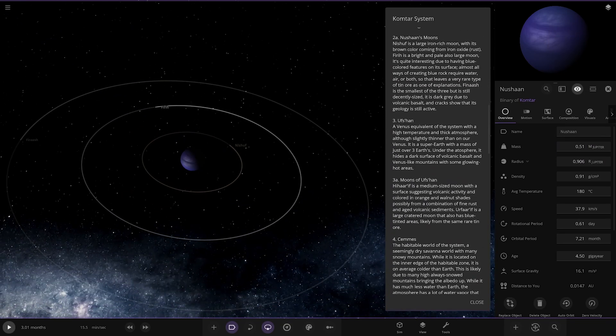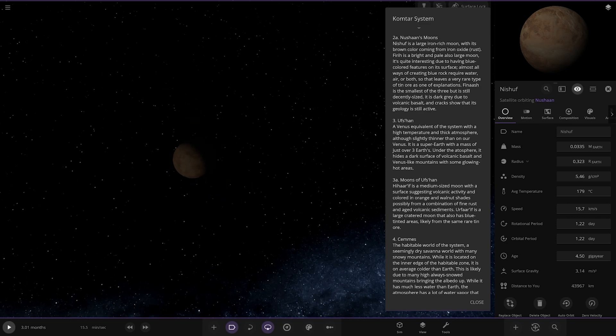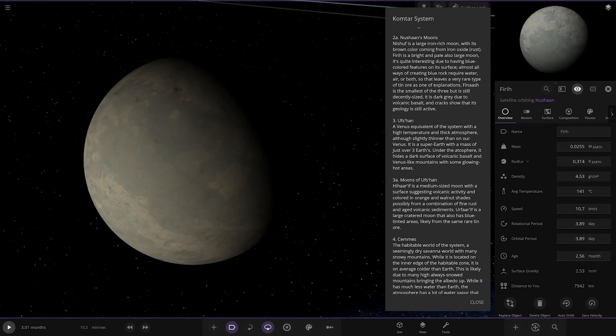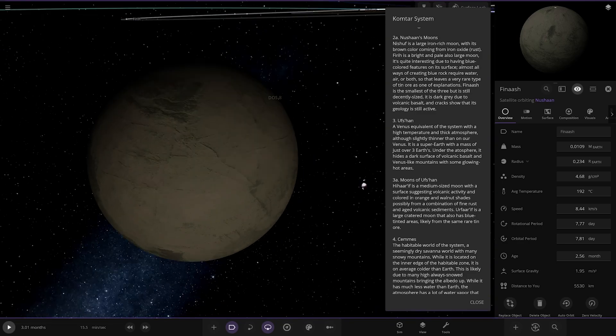Now for Nushan's moons. First we have Nashav - a large iron-rich moon with its brown colour coming from iron oxide, aka rust. Next is Firth, a bright and pale large moon interesting due to having blue-coloured features on its surface. Almost all ways of creating blue rock require water, air, or both, so that leaves a very rare type of tin ore as one of the explanations. And then Finash - small but decently sized, dark grey due to volcanic basalt, with cracks showing it's geologically still active.